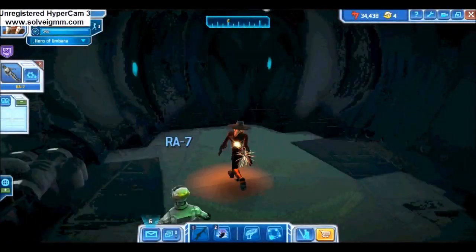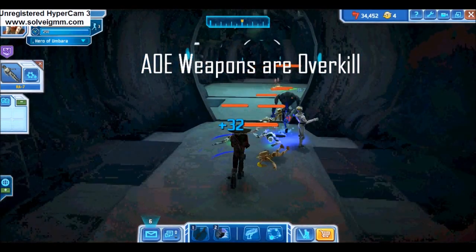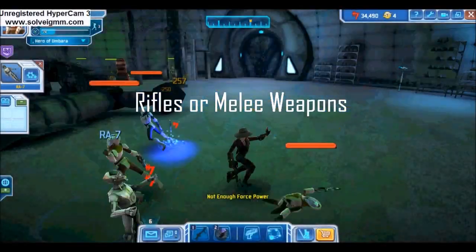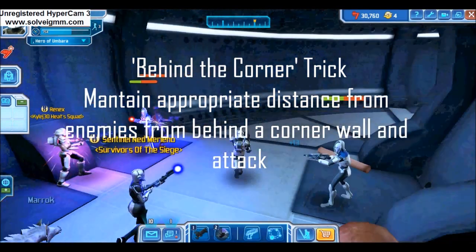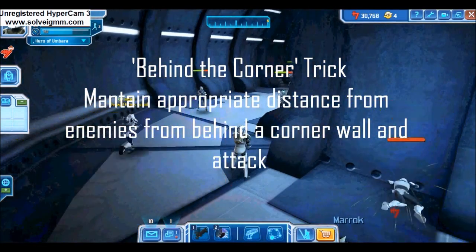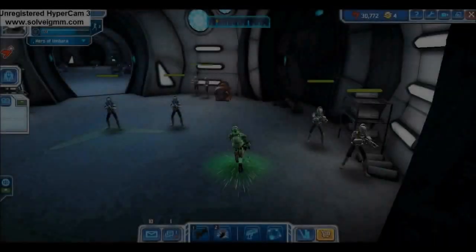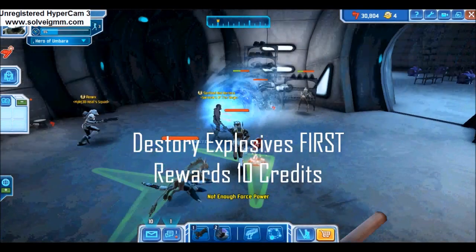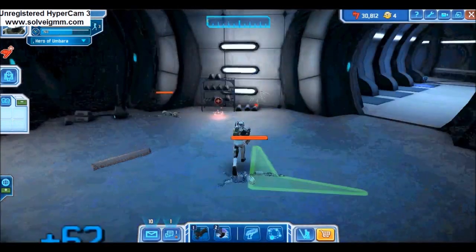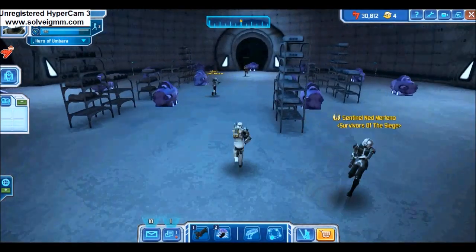When it comes to bunkers, remember a few key things. There are loads of mobs, but this does not require the use of a heavy AoE weapon such as the launcher. Rifles and melee weapons are best for the simple enemies inside bunkers. Also remember the behind-the-corner trick: if you maintain a good distance from enemies while hiding behind a corner wall, you'll be able to damage enemies without them being able to damage you. Additionally, destroy a nearby explosive container first when entering a room — it'll save you work and always reward 310 credits. Each bunker ends in a boss fight, which should be easy enough to solo.